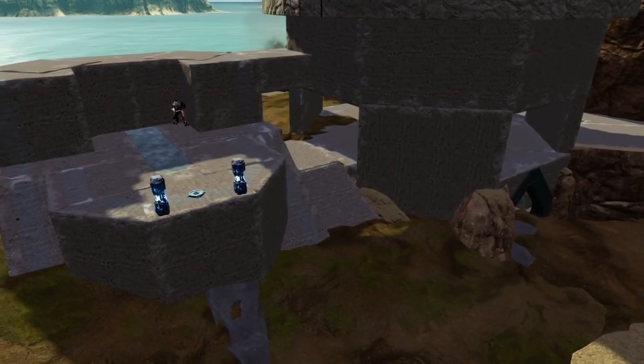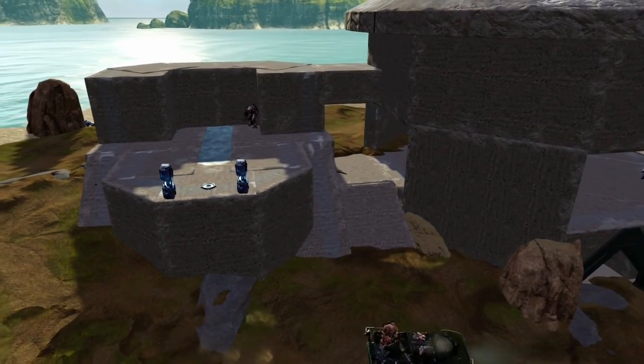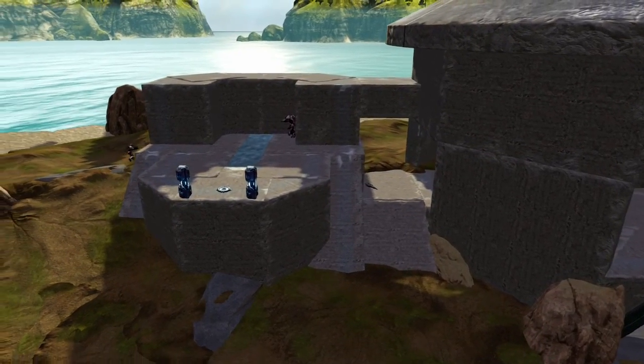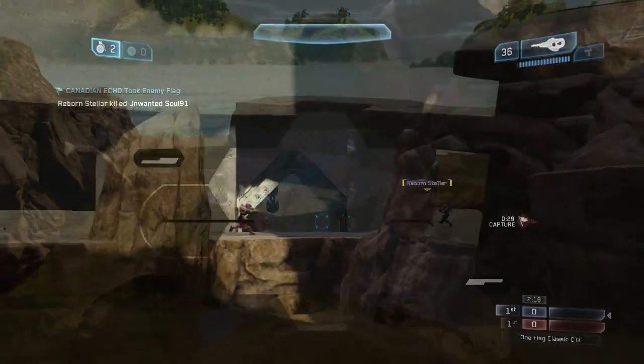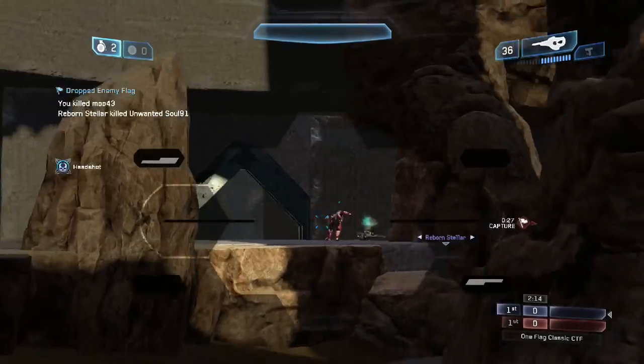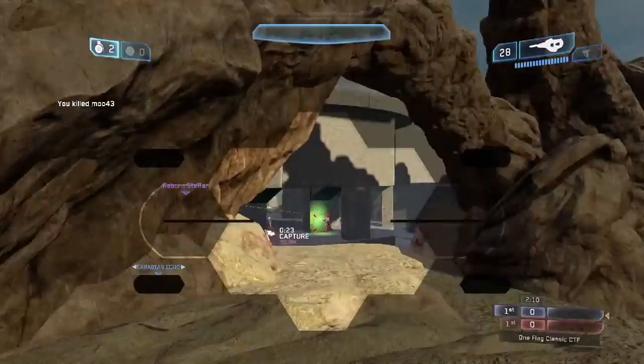Like on Entrenched, the flag return point is placed on an exposed platform. This platform is in plain view of the defender's turret, and can be engaged from several other long lines of sight as well. Attackers will need to be controlling the entire map to affect the score without suffering massive casualties.